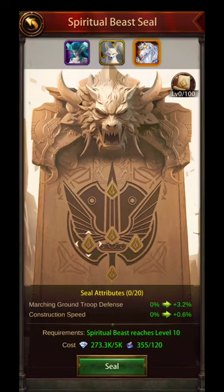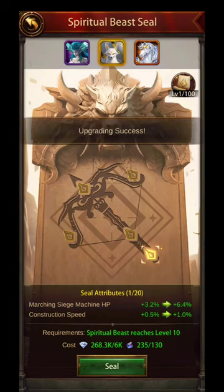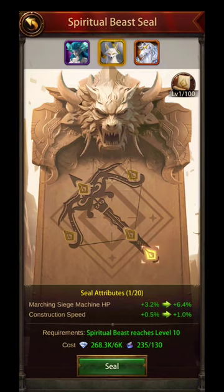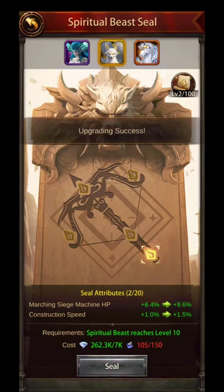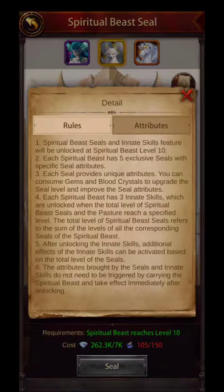It seems like what it does is it pairs a PvP boost with a development boost. So obviously when you're picking something, you want something to be able to serve your PvP and your development. For me, I wouldn't want to pick range attack and then have subordinate city gold or something silly.